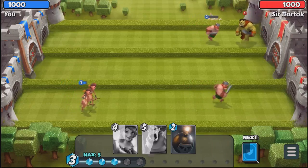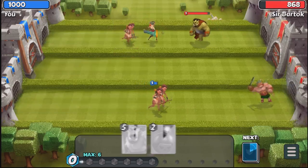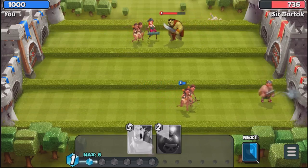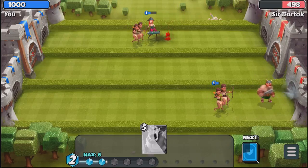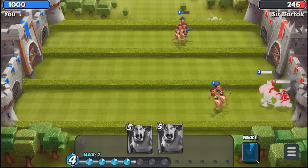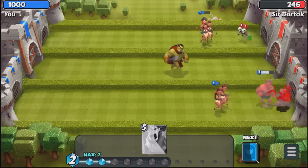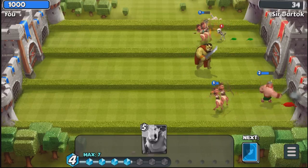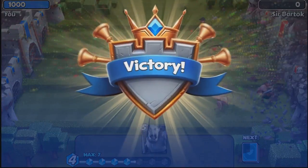We drop our Warrior up front — probably a bit too far forward — then drop down the Musketeer to help take out this Orc, drop the archers as well, and drop the bomb because we don't want it to take out our Pirates. This right-hand lane is going to destroy that castle — not quite — so we drop an Orc in the centre. No need for it though because we do take out Sir Bartok just like that.